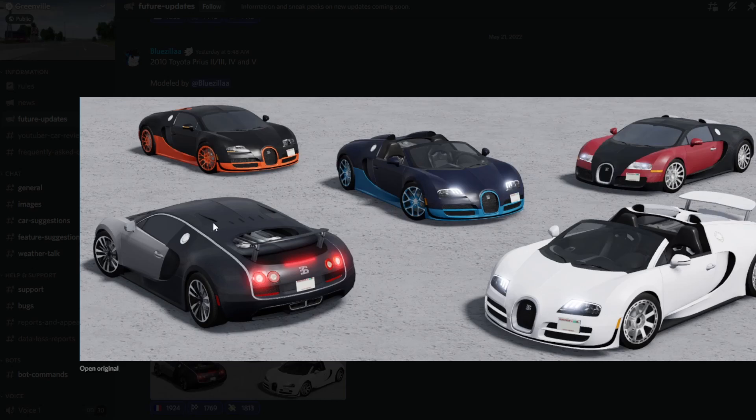The 2015 has like 1,200 horsepower or something and can go 267 miles an hour, which is incredible. I'm going to be broke when they add this to the game, but still, this is so cool. I'm only going to be able to buy one because that's literally all I can afford and still keep a lot of cars.